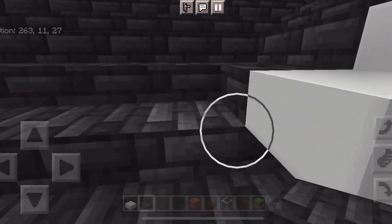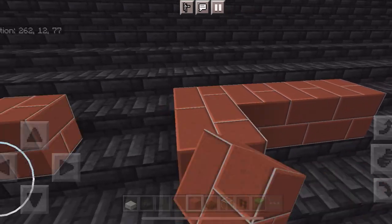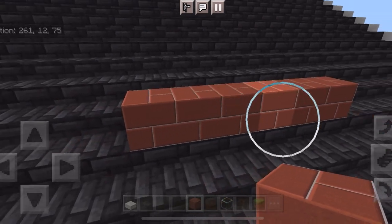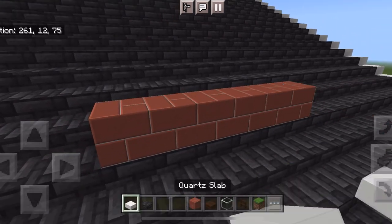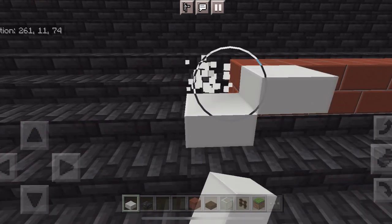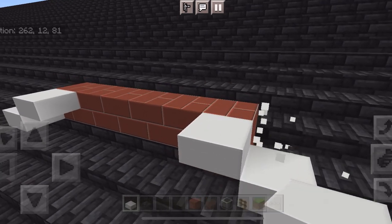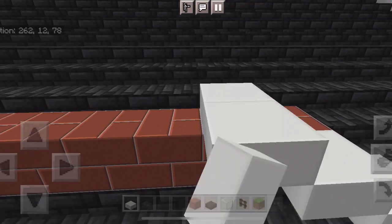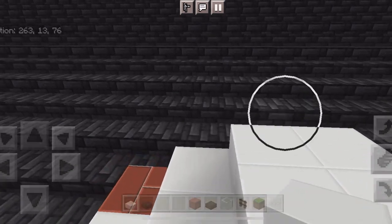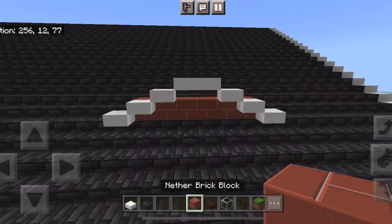Now we're going to work on some dormers. I already built the first one — it's nine blocks from the edge — so now I'm going to the other side, counting nine blocks, and building the second one. Then I'll build one in the middle. These are a slightly different style than I normally do, more flat. The roof is very big and needed something to make it look better, and I really like how these turned out — subtle and not super crazy.